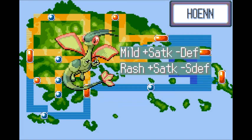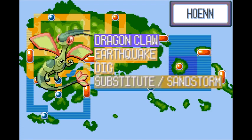A good nature for Flygon would be Mild or Rash. Since all of Flygon's stats are good enough, it'll need a boost in Special Attack to do great with Dragon moves as well. Another thing that'll help Flygon is giving it 252 Special Attack EVs. A good moveset for Flygon would be Dragon Claw as its go-to move, hitting hard against other Dragons.